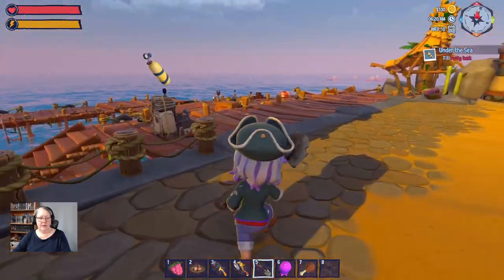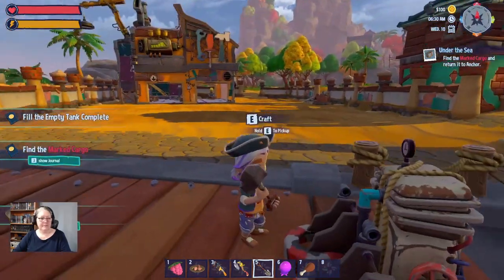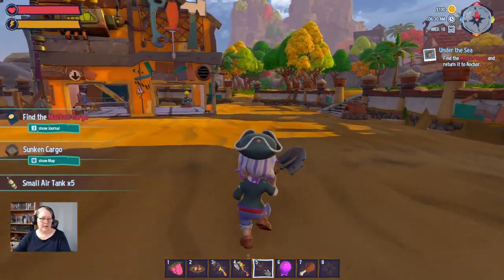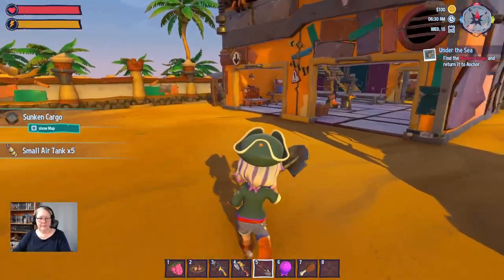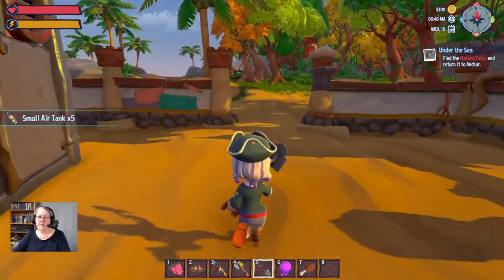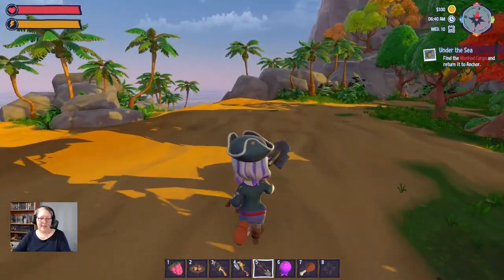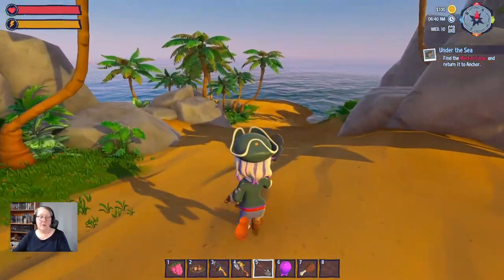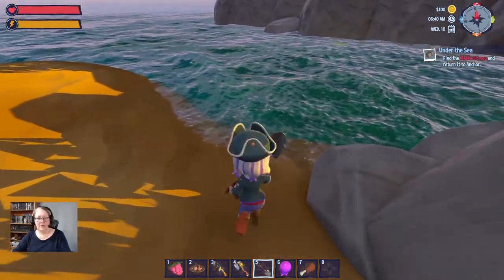We're going to go get our loaded tanks. Find the marked cargo, sunken cargo. Oh my gosh, so much to do. But first I want to try and find some cloth for two little animals who can't be bothered checking out the houses. We also want to explore the islands to see what new survivors got washed up.